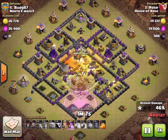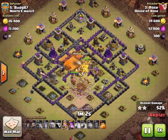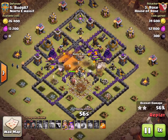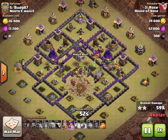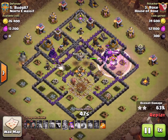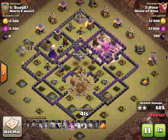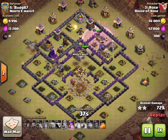We have a lava hound in the CC. That does not affect any of our troops for the most part, so we just ignore it — the queen will eventually take care of it. We have wizards going around on the outside, wizards on the inside. The valks, golems, and king are going to the right. The queen is actually in a perfect spot — she's in the center, and she's going to just snipe all the defenses around as the king, the golem, the valks, and the wizards go right to left.